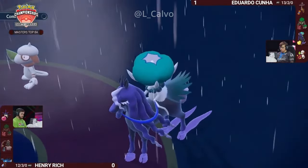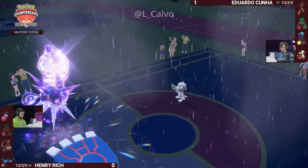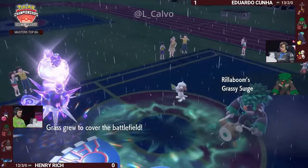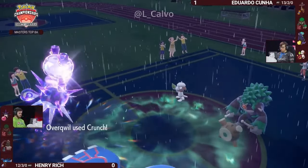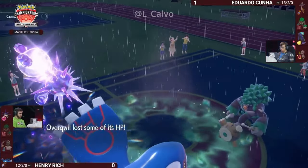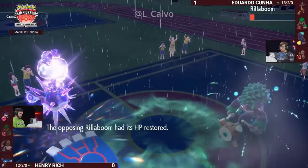It's all riding on Hydro Pump from Henry. Eduardo could also consider switching out Calyrex for the Assault Vest Rillaboom to resist that damage, though you don't want to give up those special attack boosts in a top eight international match. The second Spiky Shield fails, and Crunch picks up the KO on Smeargle. Smeargle is down. Overqwil takes Life Orb recoil as Hydro Pump connects on Rillaboom, but with the Assault Vest, even in rain, Kyogre is not able to knock out that Pokémon.